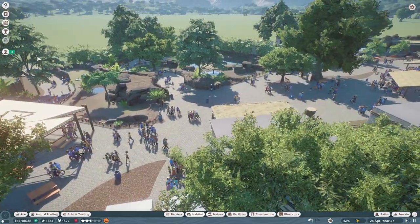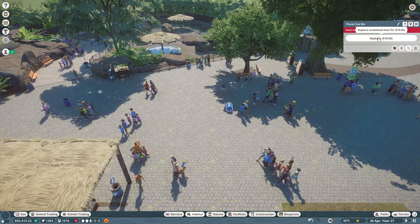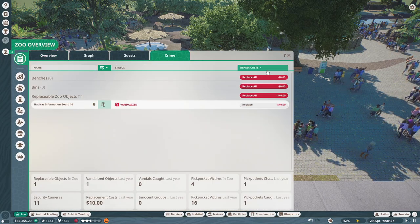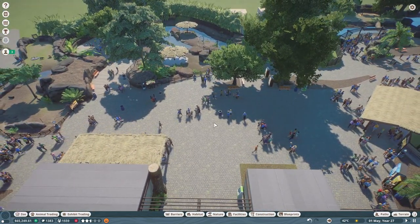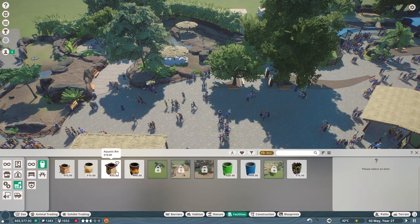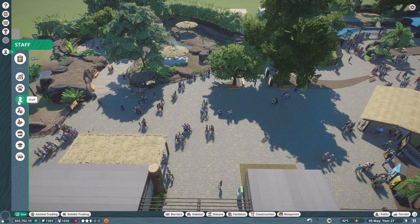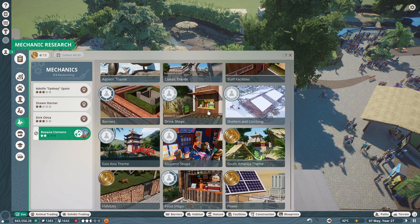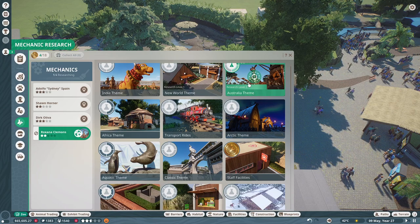Excuse me — can you not kick over my trash cans? Have we unlocked the nicer trash cans yet? I really don't like these blue ones. Having missed an episode last week I actually haven't been in Tolly Zoo in a while, so I kind of forgot where we were at or what we were up to.